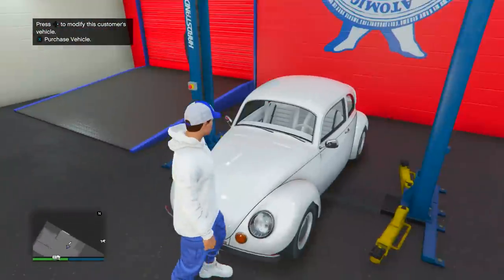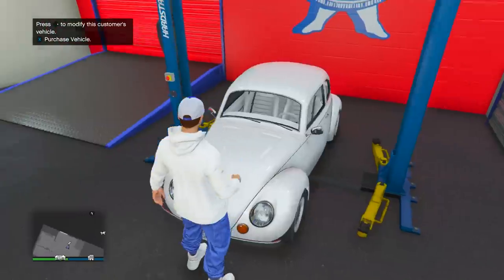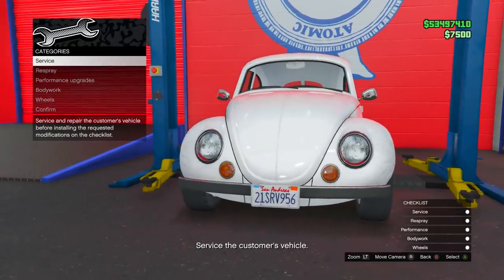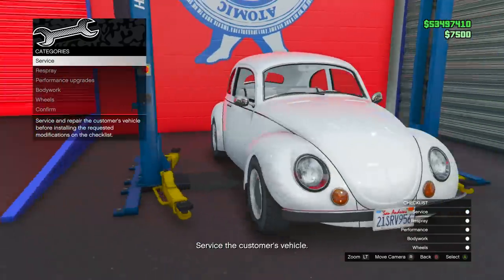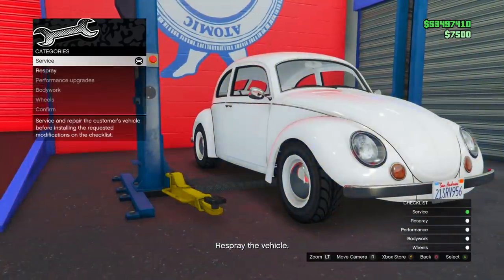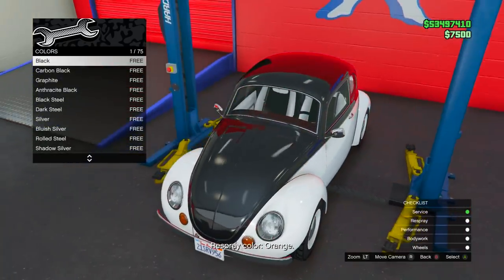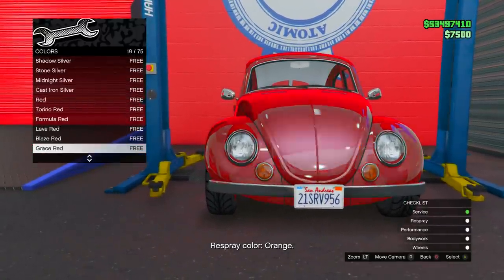The first method is vehicle delivery. You'll have a vehicle sitting here in the auto shop. Go up to the vehicle, press right on the d-pad, and you're going to need to put specific customization on it. On the bottom right there's a checklist of different things you need to put on — for the respray it will tell you exactly which things to add.